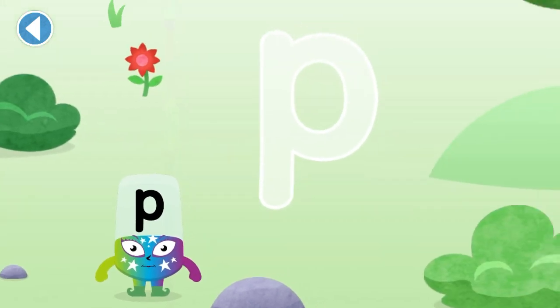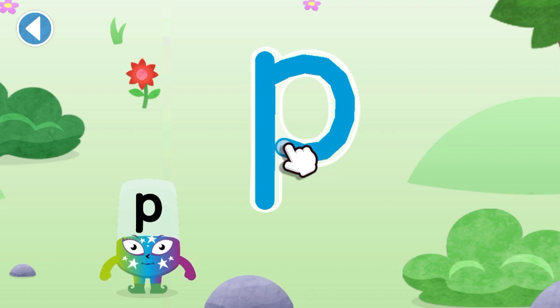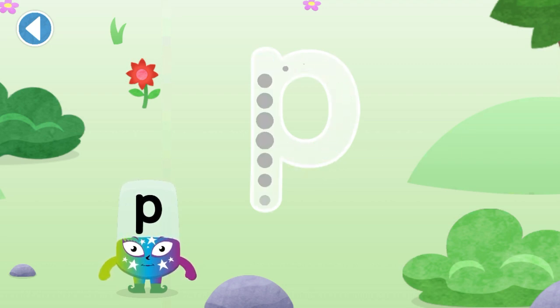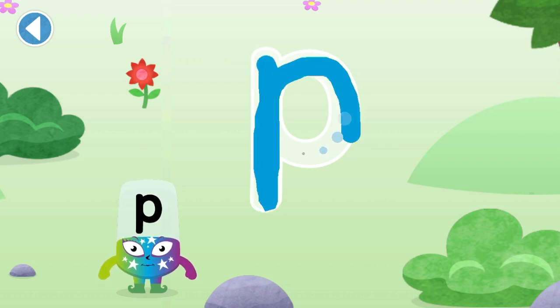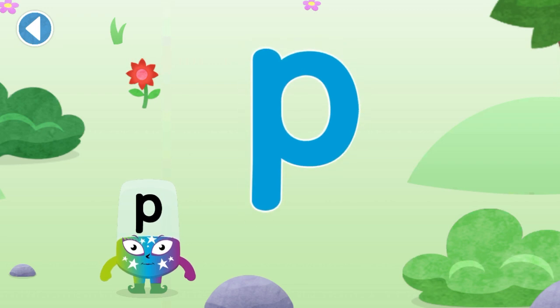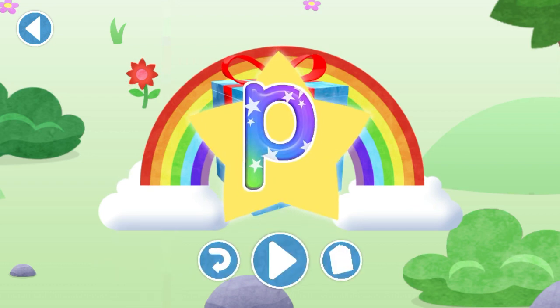Next. Can you trace the Alphablock's letter? Use your finger to trace the letter. Try to keep your finger on the screen. Well done! You've met Alphablock P. Well done! You've unlocked a sticker. Try to collect them all.